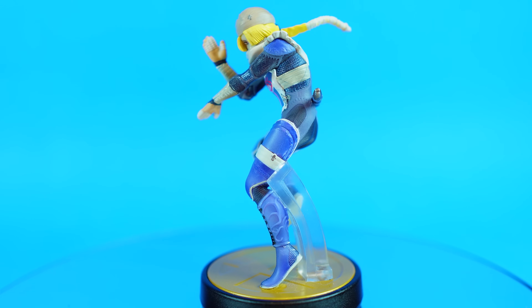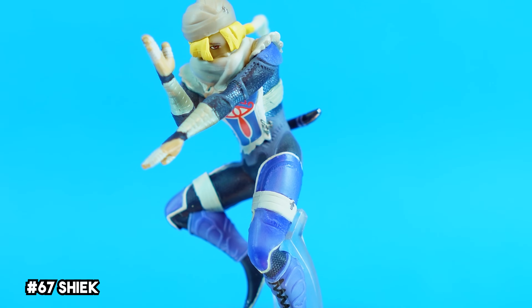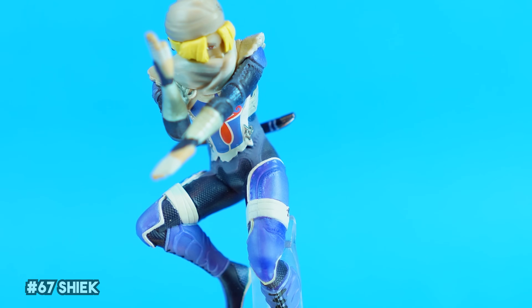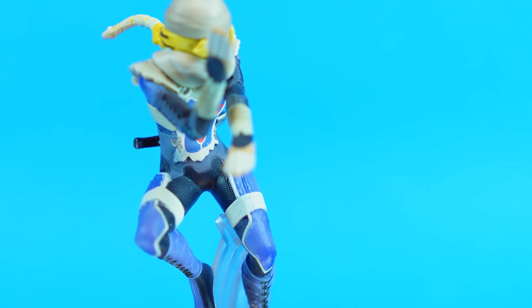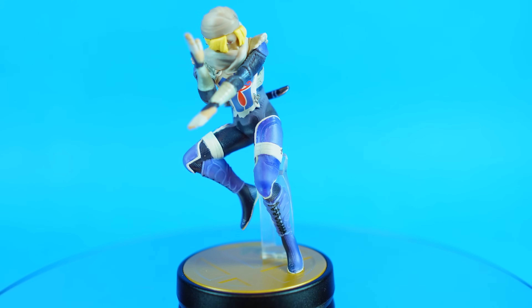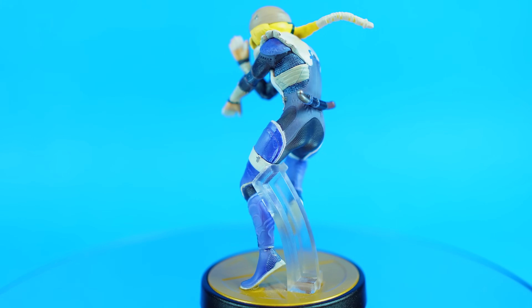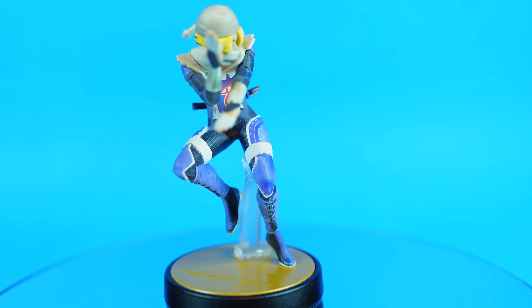Next up we have the Princess of Hyrule's alter ego, Sheik. In amiibo form, Sheik looks pretty darn good. The colors here are on point, and the red Sheikah emblem is vibrant and cleanly painted on her torso. There's some great texture work, and this one bears a great resemblance to her character art. The dagger on the back was a neat touch too. Honestly, I just really prefer many of the other amiibo in this set.